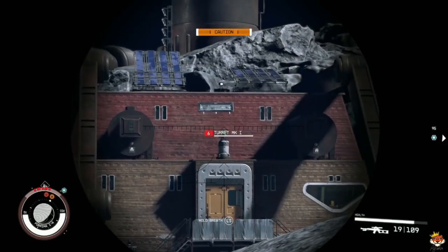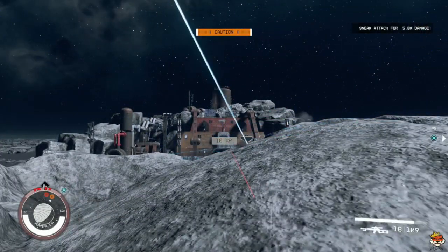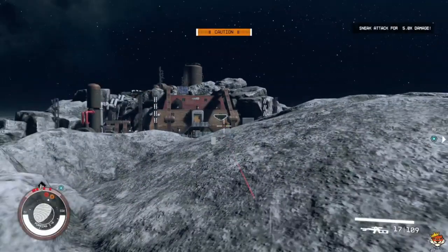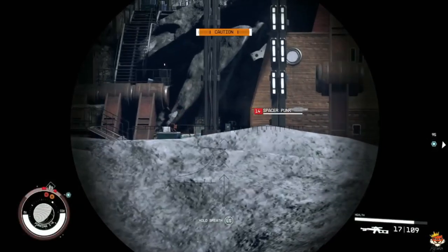Boom, destroyed — we're destroying the turrets. As you can see, they know where we are but they don't really have us pinpointed. They're cautious, but we can do five times sneak damage, just over low-level turrets unfortunately.